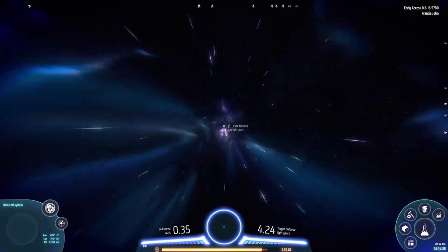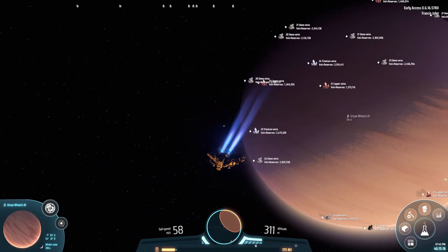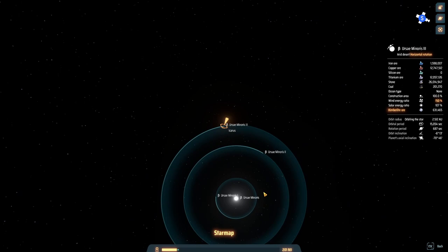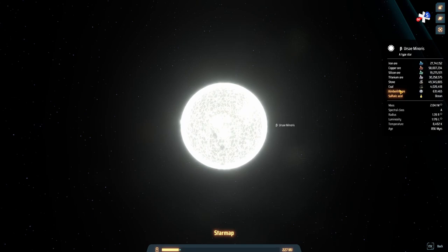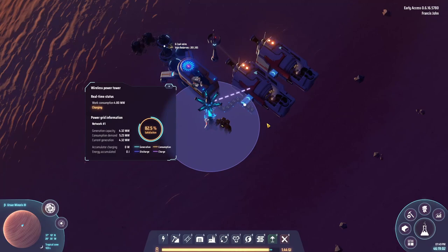I still haven't gotten bored of that warp system. If we've aimed it right we should crash right into the planet - perfection. Let's have a look at what we've got here. I don't think we've got the planet we were looking for, but resource-wise: kimberlite ore, sulfuric acid... but dear lord there's so much copper. We will be coming back here just to set up some basic resource mines - that is pretty awesome.